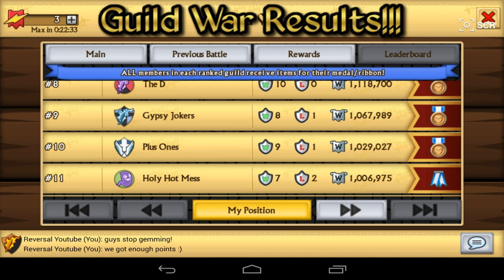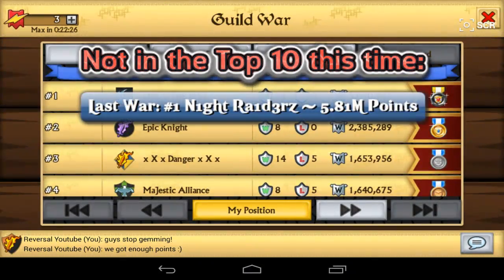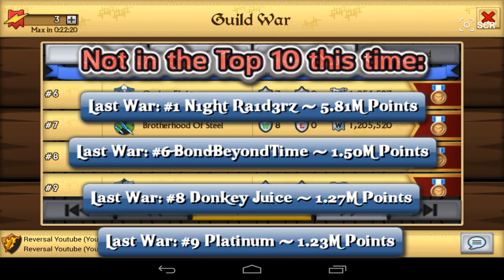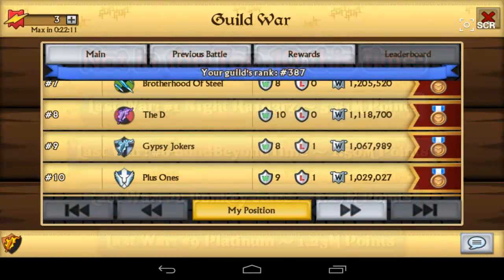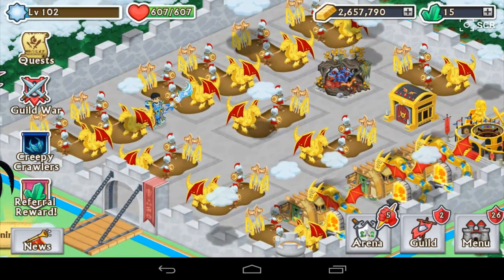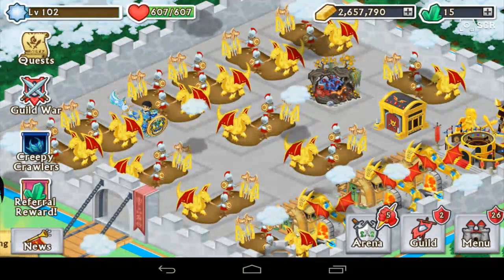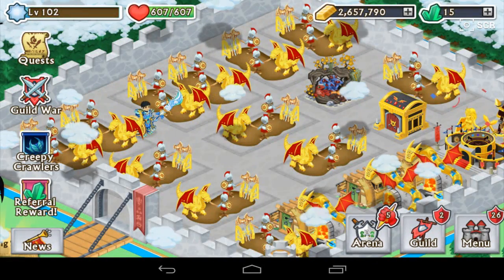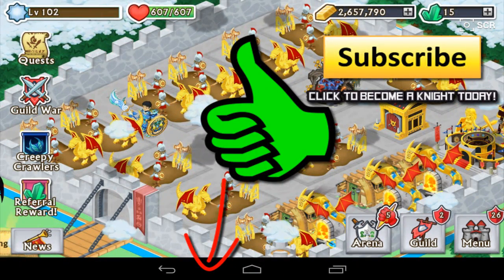That pretty much rounds out the top 10 for this Fusion War. It was pretty interesting and nice to see what happened. We've seen a lot of guilds returning from the last Fusion War, and we've seen some guilds get out of the top 10. I'm very curious to see what's going to happen in the next Fusion Boost War. So that being said, we're through our topic for today — we discussed everything we had to for this Fusion War. I want to thank you guys so much for watching. If you guys like this video make sure to give it a thumbs up. This was iReversal for Knights and Dragons — I will be signing off and I'll see you guys in the next one.